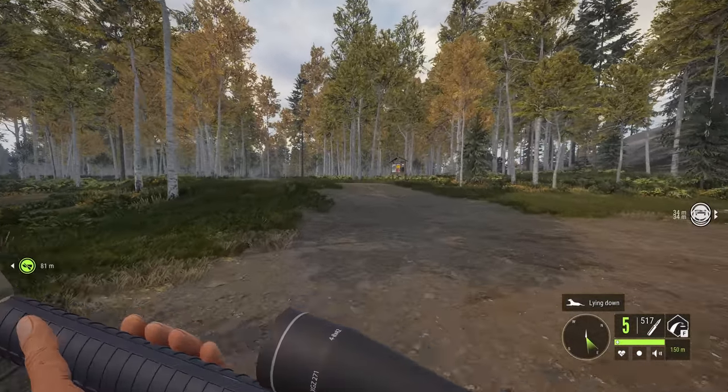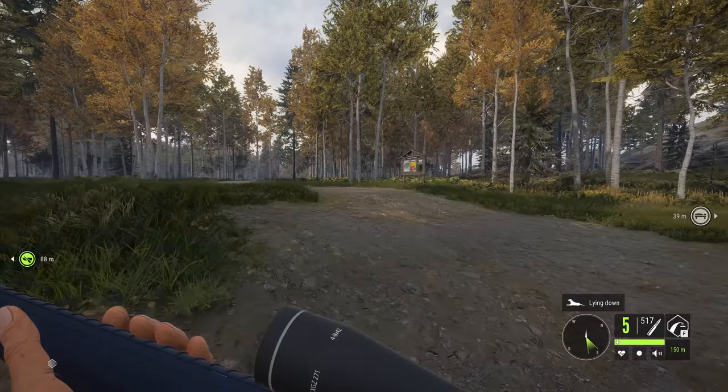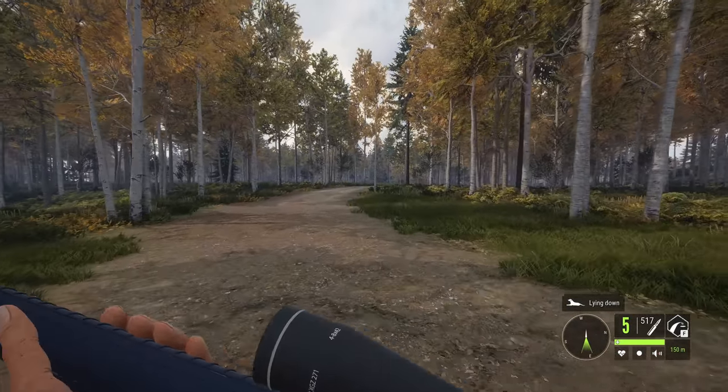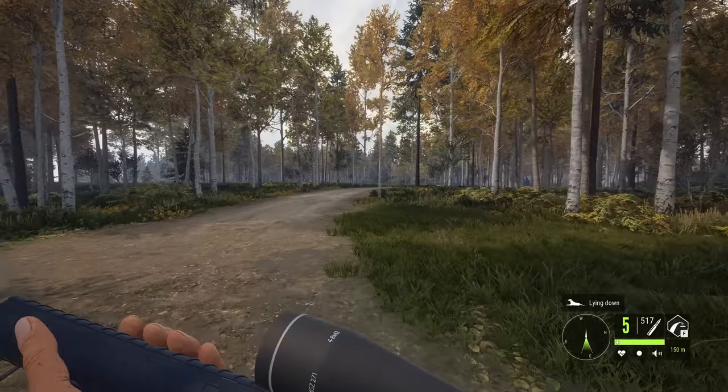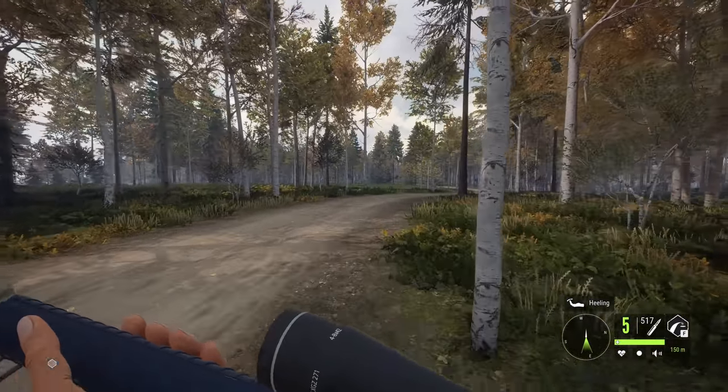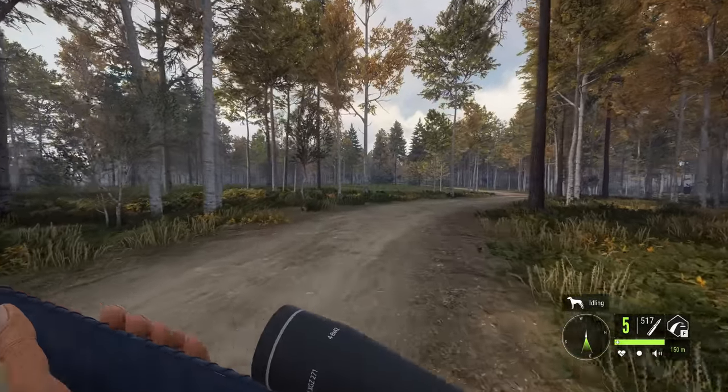Hello everybody, we are back on The Hunter: Call of the Wild. Today we are heading out to Revontuli Coast on our own map to try and get some of the rarest diamonds and rares in the game. We will be focusing very heavily on small game animals and upland birds, which have some of the most difficult trophies to get.